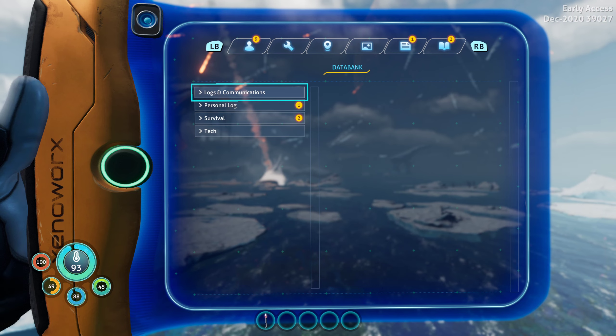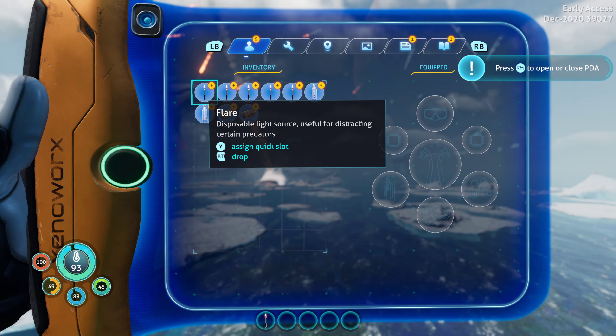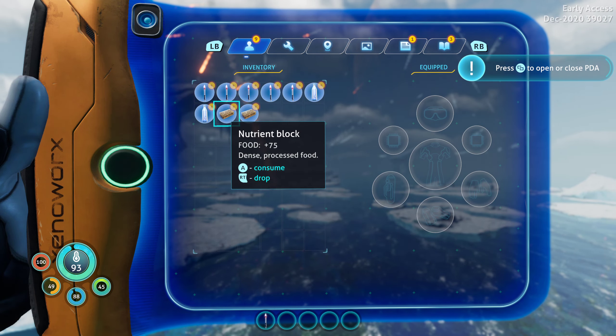Alright, let's explain some things. The nutrition block helps with food. On the bottom left-hand corner, you see there are five dials. The one that's at 100% right now, that's your health. The second one below that, that is yellow, that's your food. The third one is your water consumption, and we'll get into the fourth one when we dive into the water. And the fifth one right here, that's your thermonitor.